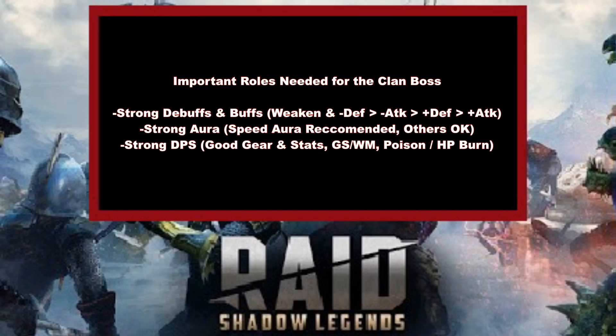Debuffs are probably slightly better than buffs. Your team is going to have relatively more speed compared to the actual clan boss, which means you're going to be taking more turns. So if you have a debuff that lasts for two turns and a buff that lasts for two turns, because you're acting more frequently, your buffs are going to be expiring quicker and the debuffs are going to have slightly more application. The five debuffs and buffs you're looking to fill — the strong versions if possible — are going to be weakened and decreased defense.